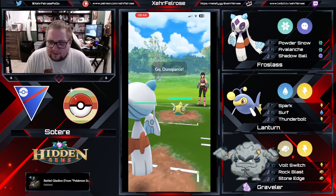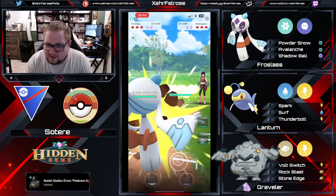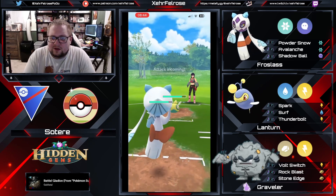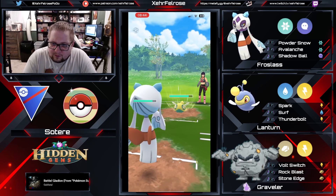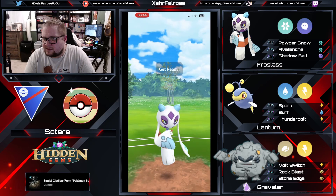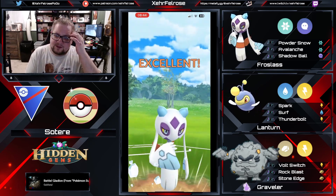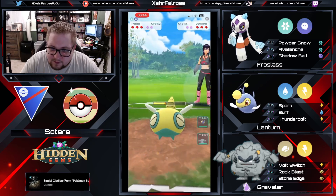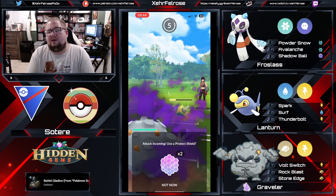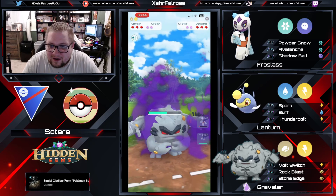Going into the next battle, we've got Dunsparce on the lead — a complete core breaker. This team is left in shambles at the sight of Dunsparce. But Sotiti is not afraid. He's gonna go straight for the over-farm there, not throw the Avalanche quite yet. The opponent maybe wants to swap out — no, they probably don't with that much energy. Look at the majestic swiping. Goes for the Avalanche, then catches a Rock Slide on the Graveler. Very nice.